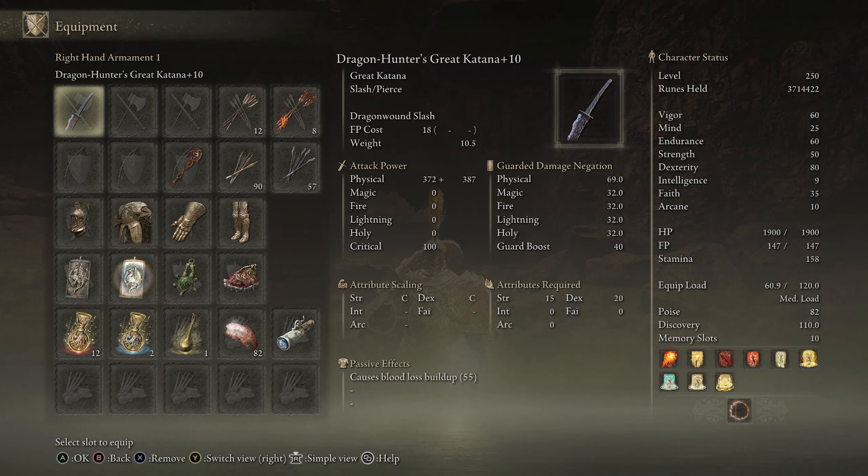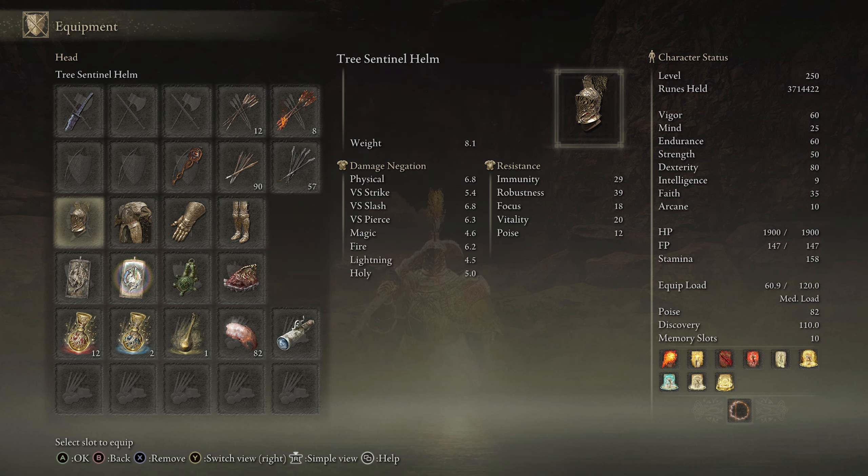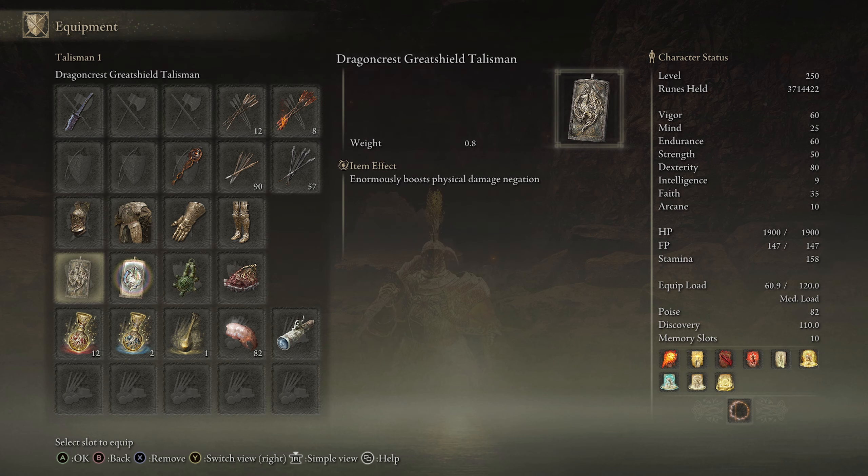We're going to use the Dragon Hunter's Great Katana — this thing was literally designed for Bayle, so we're using it in this fight. For armor, we're going with the Tree Sentinel helm, armor, gauntlets, and greaves for the fire damage negation, and also great lightning negation, since Bayle puts out lightning as well as fire.